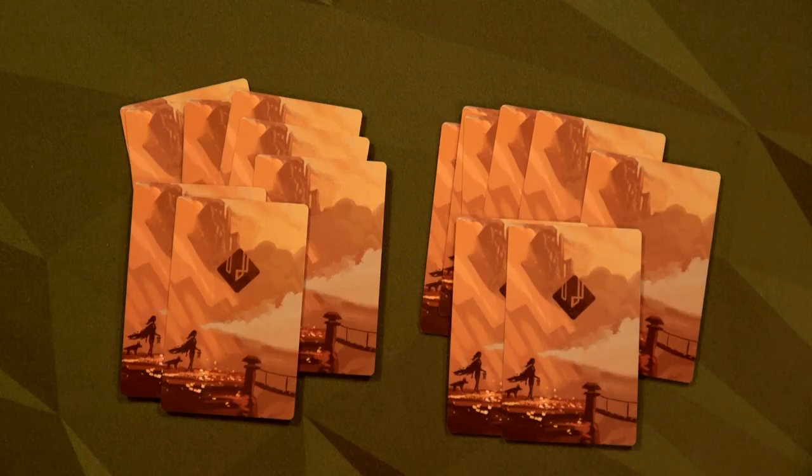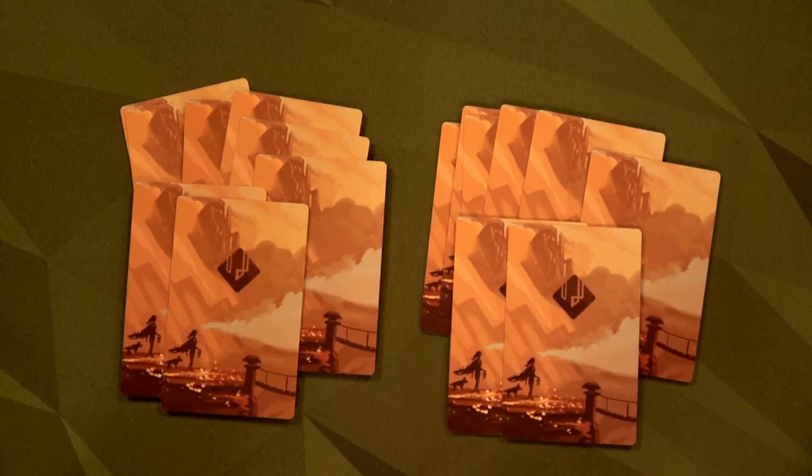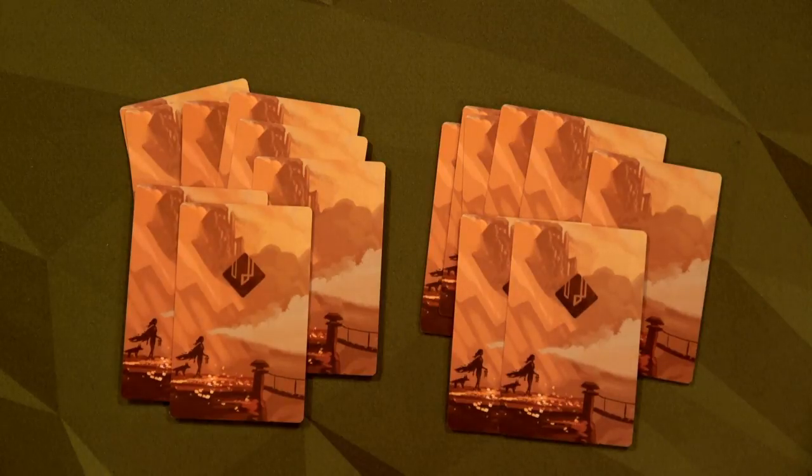The last part of setup is drawing artifact cards — six basic and two advanced per player. In competitive mode you'd draft them back and forth, but in cooperative you simply get what you get. You can look at your cards and discard some at the start, because any card left unplayed at game end gives you minus one journey point. They are expensive to craft but all give you a benefit and usually some journey points.